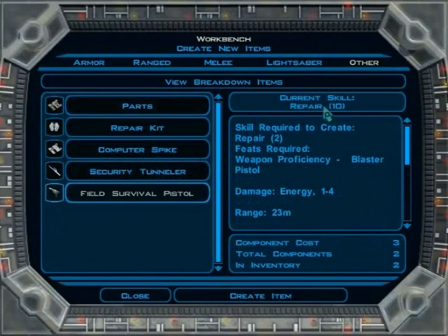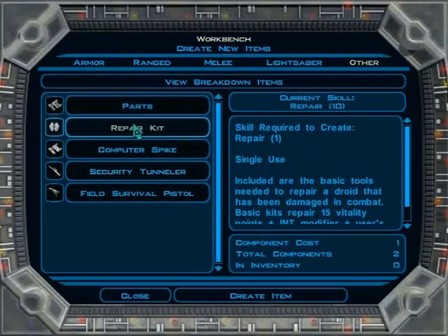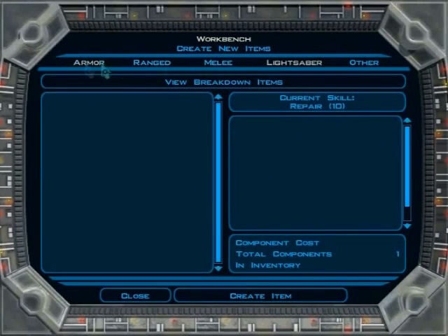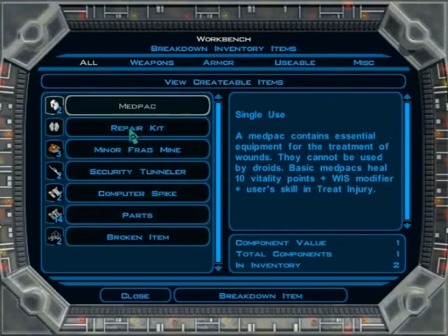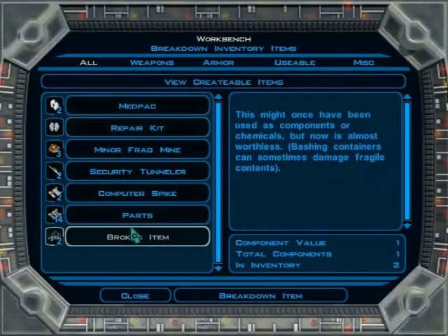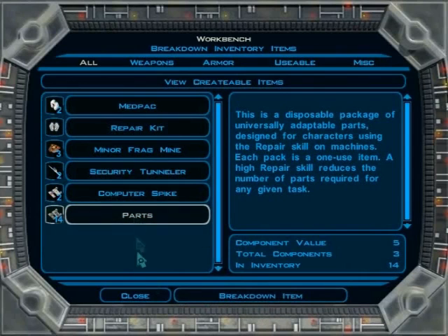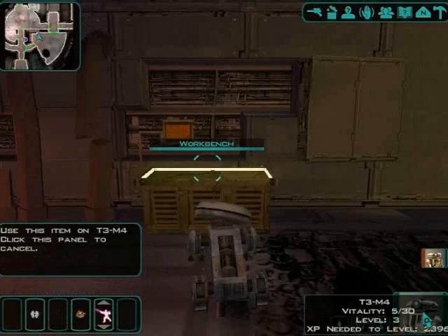The workbench is the same thing as before but really expanded — you can make a lot of stuff, and it shows your skills. You need certain skill levels to make certain items. Any character can use workbenches outside the Ebon Hawk. You have components here to create items with. You can also break down your stuff — you really just don't need to break down much, but break down your broken items whenever you need to. Broken items are useless except for this. I can heal myself, even though it's really not necessary.